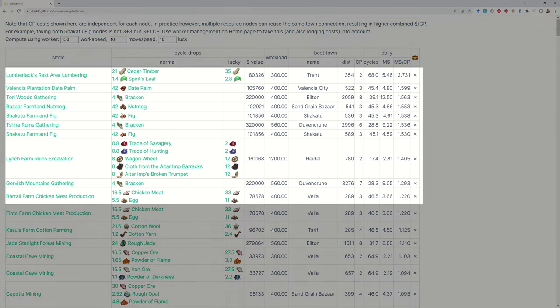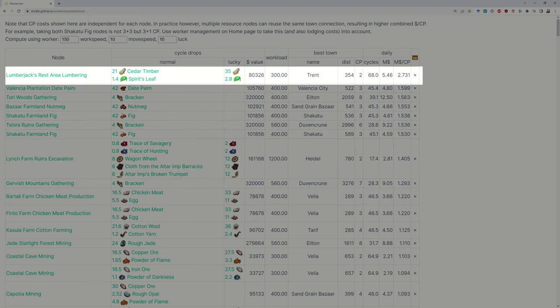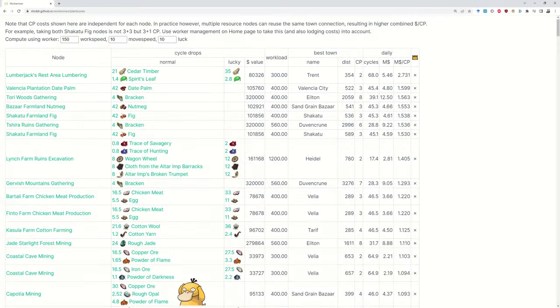That's good, but it's not even in the top 10 best nodes. The top spot in that list is taken by Lumberjack's Rest near Trent. So how the heck is Kaposha supposed to be the best node in the game?